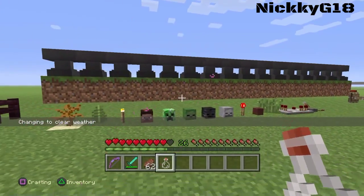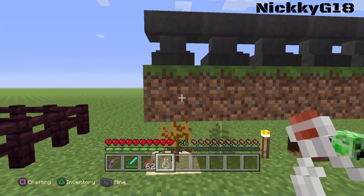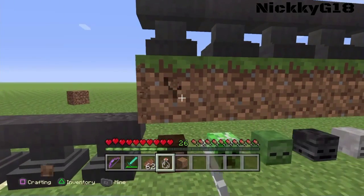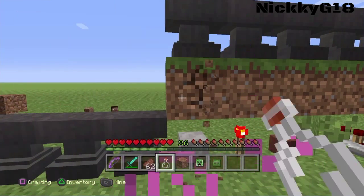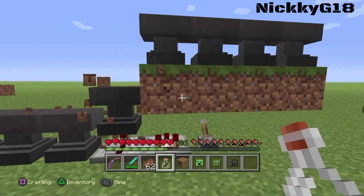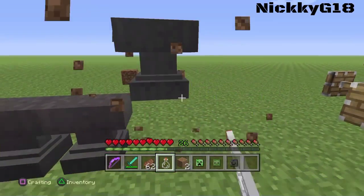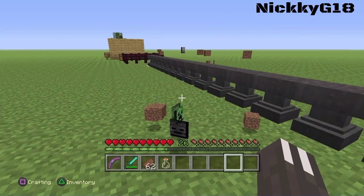For our ninth trick, anvils fall due to gravity and will destroy objects below them. Anvils can also kill you if they fall on you from a certain height. Someone could set up an anvil trap using redstone and string, and that was a pretty cool trick right there.